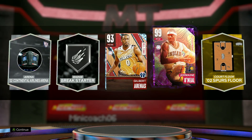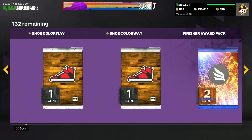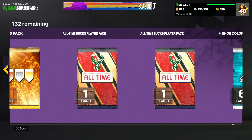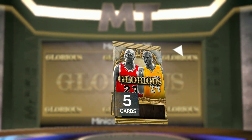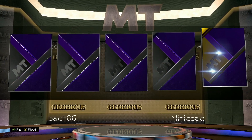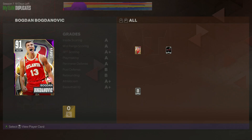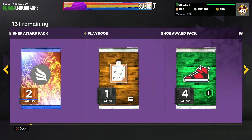I'm just happy we finally got a dark matter shake! I would have loved it to be on my account, but he might go for around 10k MT anyway. He's one of the better pulls from the heat wave set. We still have the glorious pack — can we go back-to-back dark matters? But no dark matter shake — just another amethyst. Besides that one heat wave pack, these promo packs were pretty atrocious.